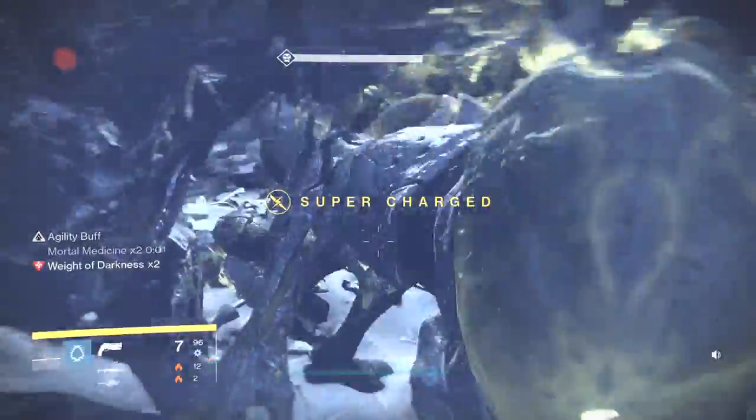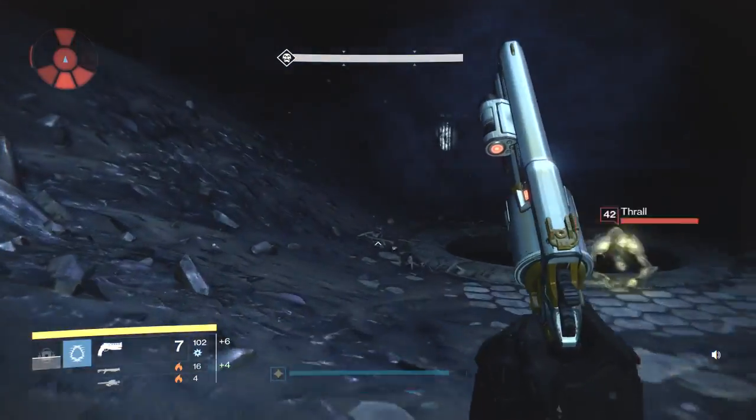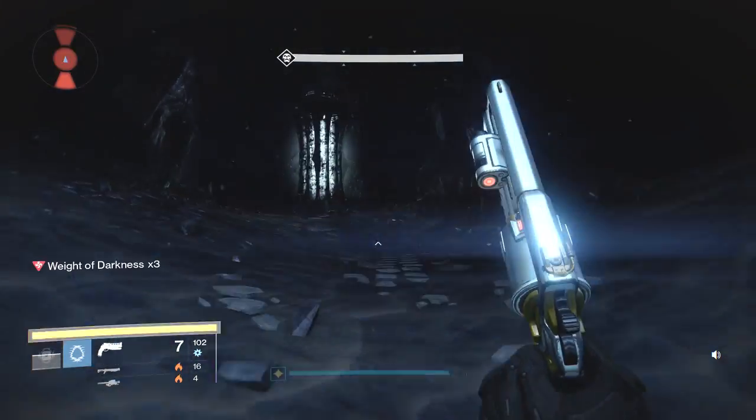Turn around and try to fire at a couple of these. But as soon as one of those Thrall hits you, stop shooting — if you shoot again while you're invisible, you're going to come out of being invisible, and you don't want that to happen.